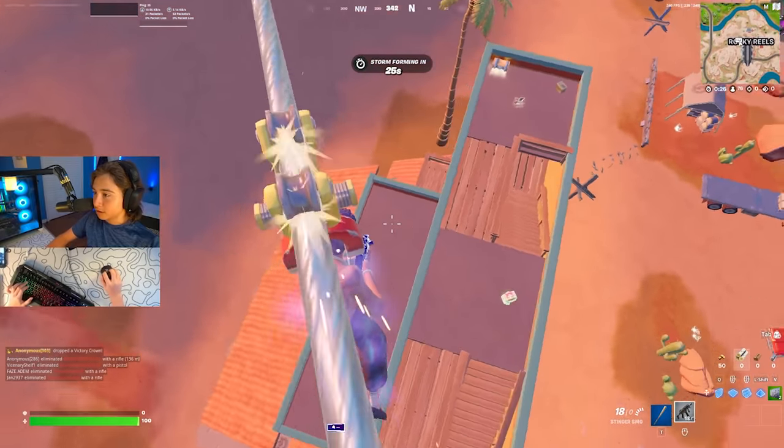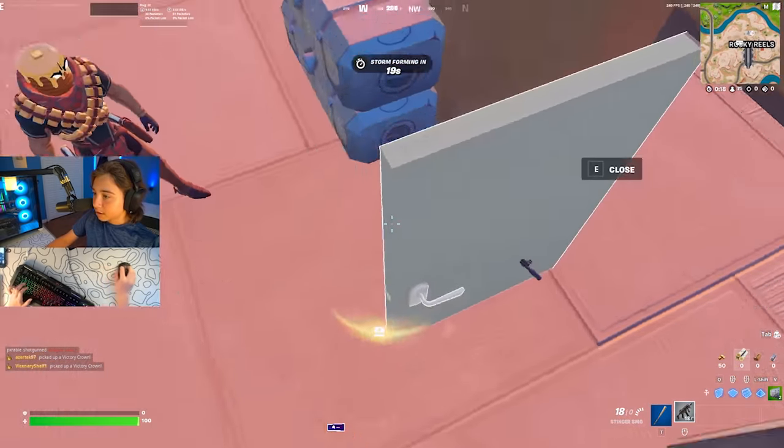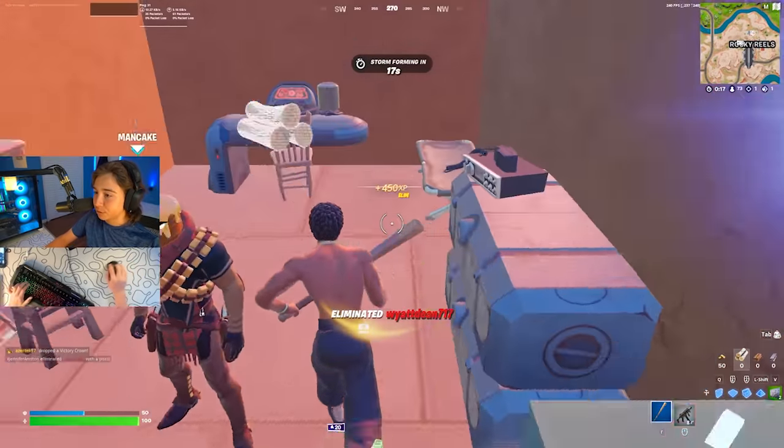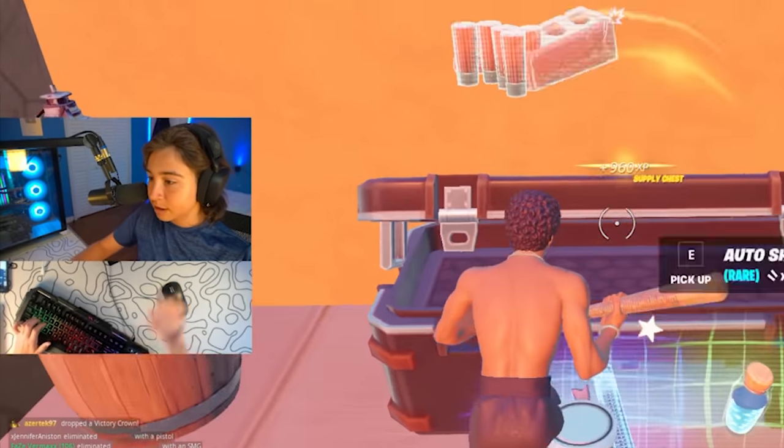I'm just going to land directly on this guy. He's literally 1 HP. He's literally camping inside of this building. I see his AR sticking out. Nice — he was literally 1 HP. First kill on the board. I don't think these guys are actually too good. It should be easy to get a win here.